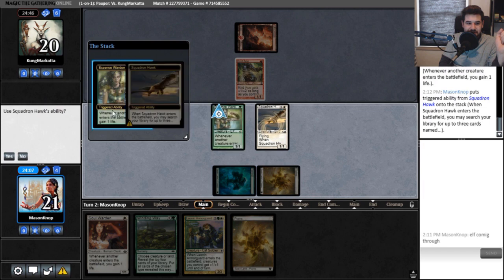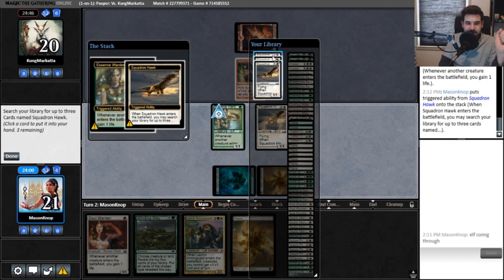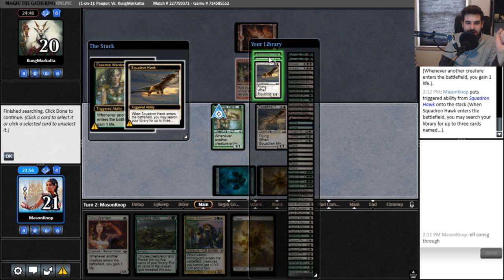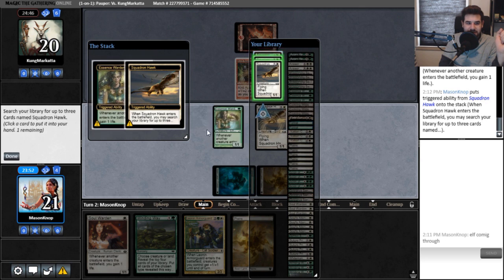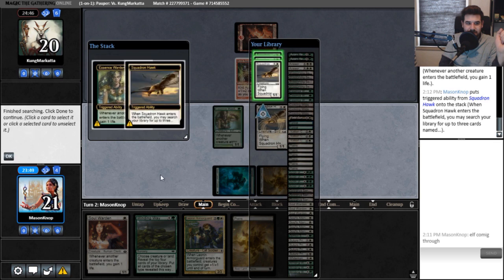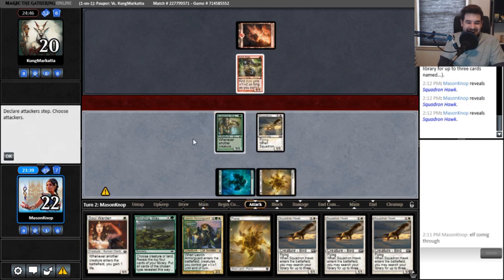Always yield to this one, always yield to that one. Get the one Squadron Hawk, get the other Squadron Hawk, get the other Squadron Hawk. The search finished and clicked okay — it said I didn't select one for a second. I think I don't really want to trade.